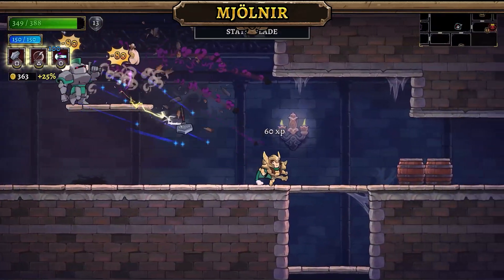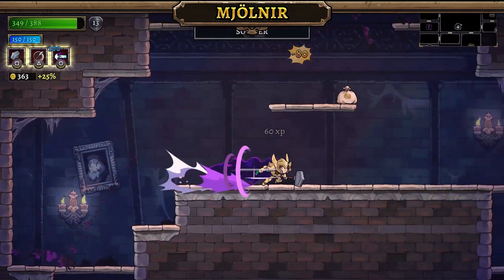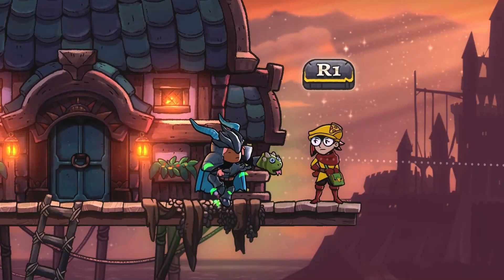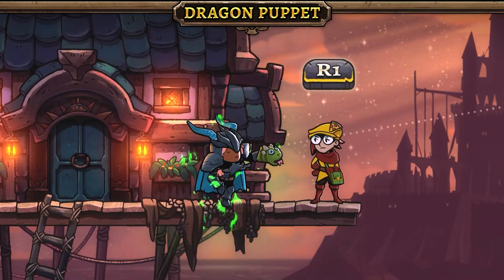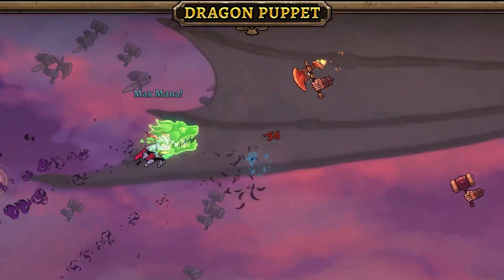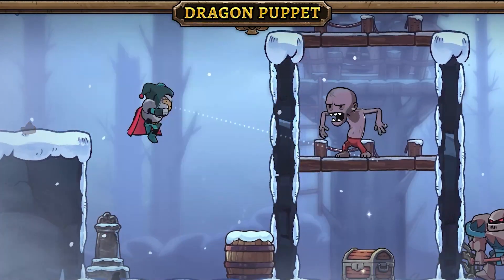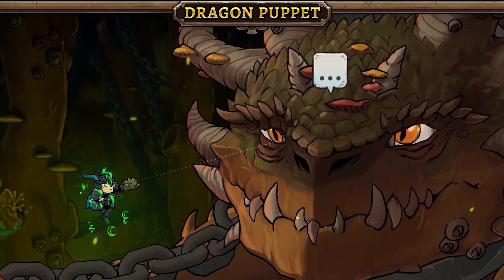Toss it at unsuspecting victims, fry them with relentless lightning, and then call the hammer back and do it all over again. Don't be fooled by this innocent looking hand puppet — within it resides the spirit of a dragon, and with it the skies are your domain. Destroy your opponents by attacking from all directions, and then hold a puppet show detailing your epic exploits afterward.